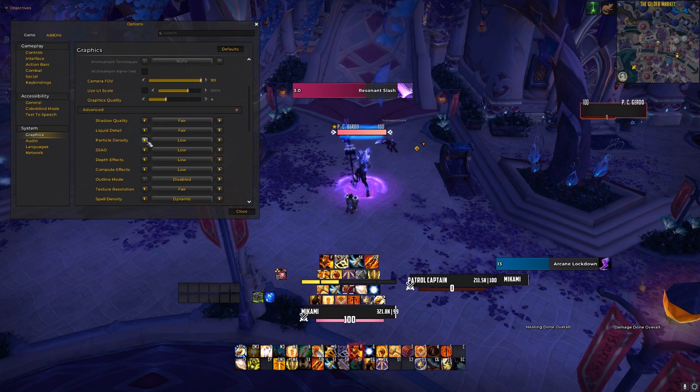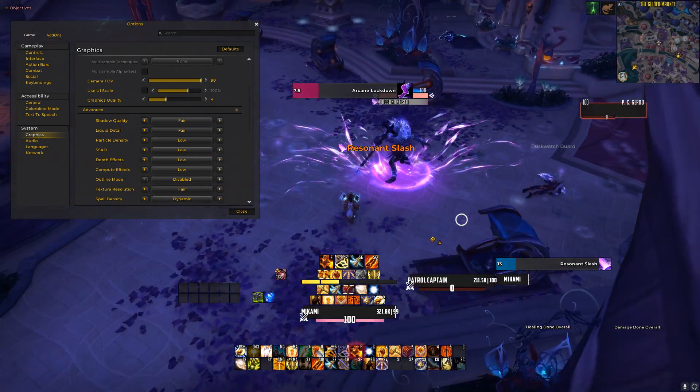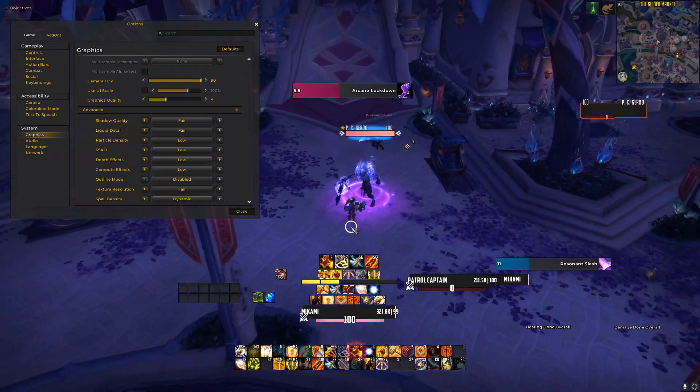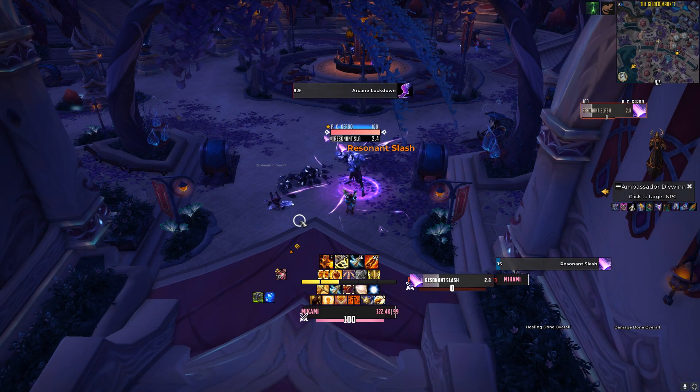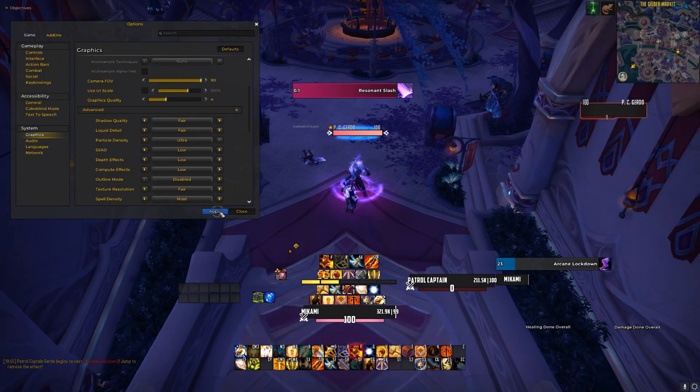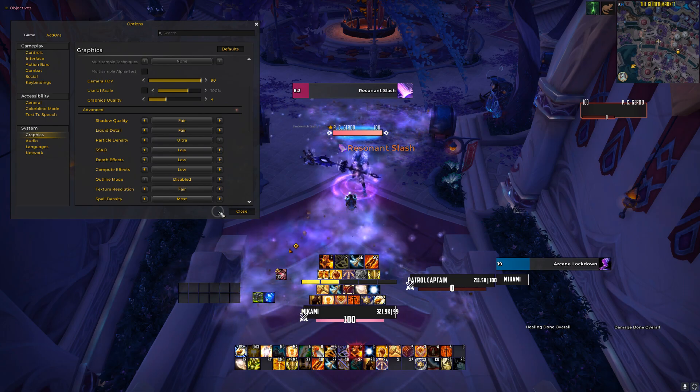Just a quick video guys for you to see how big the difference is in these mechanics. Particle density is the way to go. Put those settings as low as you'd like, just make sure that particle density is at fair or higher so that you can see those mechanics heading into season two. Thank you guys so much. Make sure to check out my other videos on the WoW playlist, make sure to like, make sure to subscribe for future content. I will see you guys later.